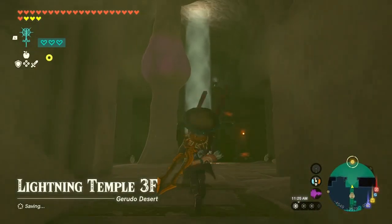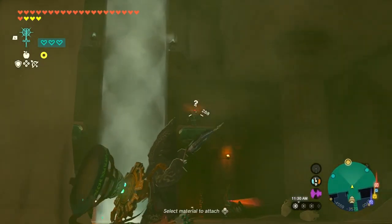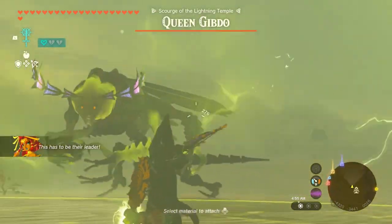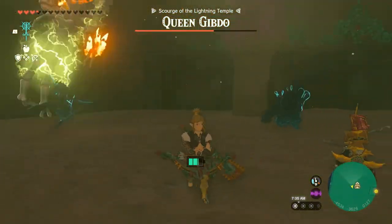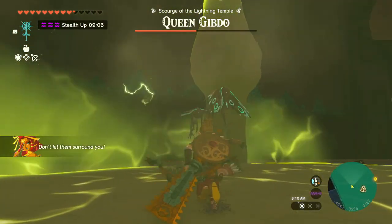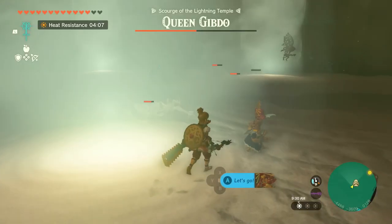If anything, the Lightning Temple spoiled me a tad — as my first dungeon I was presuming they'd all come with extra surprises like having to fight the boss before even starting the dungeon, but that's just a cool thing reserved for the best dungeon in the game. The Queen Gibdo is a challenging fight that took me a while, especially since I literally had starting hearts at this point, but once you get into a rhythm it's a really enjoyable battle with only a little bit of enemy spam in the second stage. When that light drops, it's all over for these clowns.